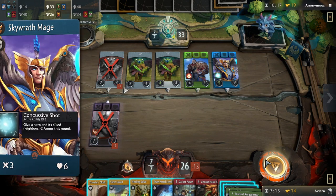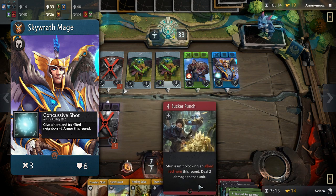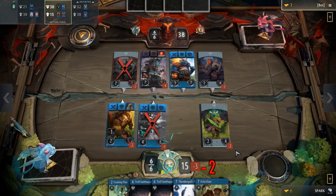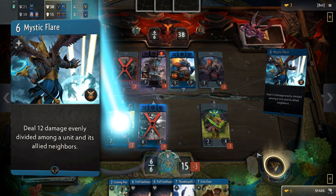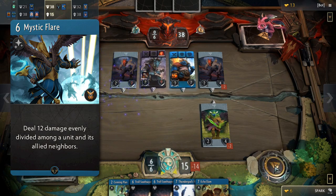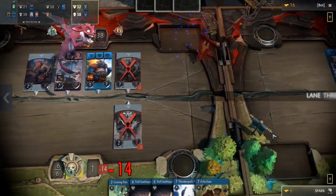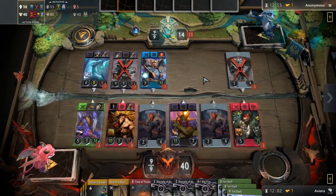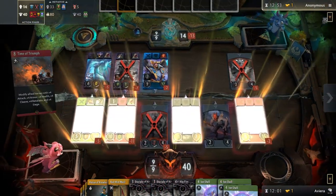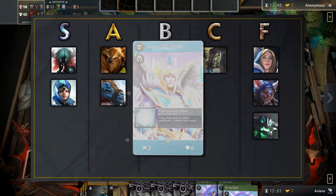Next up, we have Skywrath Mage. A decent body and a handy passive that gives a hero and its allied neighbors minus 2 armor. While good, this is only useful if you have something to follow up with afterwards — something like his signature card, Mystic Flare, which deals 12 damage evenly split between a unit and its neighbors. This card, while powerful, is sometimes very awkward to use. Combining it with Skywrath's passive is a great combo, but without it, 4 damage divided between 3 enemies isn't always enough. 6 damage between 2, or 12 damage on 1, is much better, but this will require either setup or luck to happen. With so many ups and downs, Skywrath Mage belongs in the C tier.